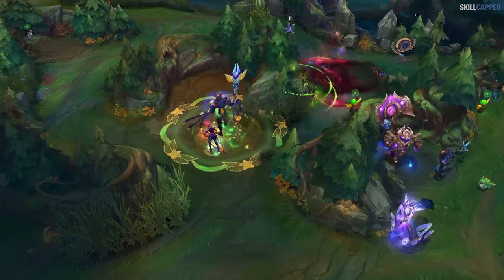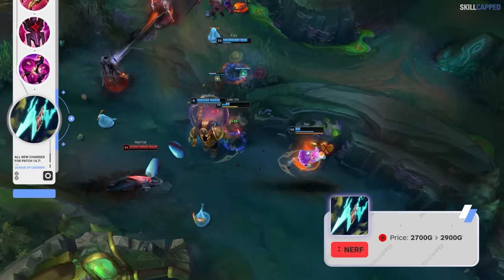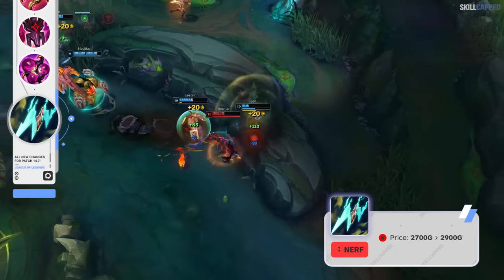Static Shiv has made a huge pushback into the meta over the past patch, so Riot's not wasting any time to issue a nerf. The price of Static Shiv is going back up from 2700 to 2900 gold, which is a pretty big hit, as the low cost was one of the big draws to the item.